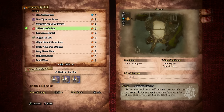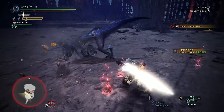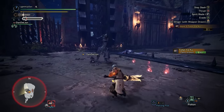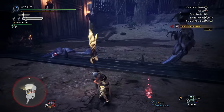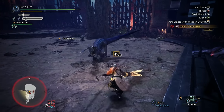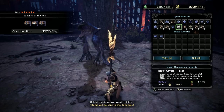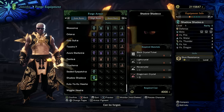Up next, we've got the HR 11 event, A Flash in the Pan, pitting you against three Tzitzi-Ya-Ku inside the arena. Focus your damage on the head, and if you can come in with three stun resists, you'll be immune to its blinding stunning attack — this makes the fight so much easier. You can even get them to stun and blind each other. Tenderize, aim for the head, go for wall bangs when not enraged, and you should be good. You'll be rewarded with a black crystal ticket or two. Craft the Shadow Shades Alpha Armor at the smithy — a rarity 5 armor with three level 1 decoration slots and one level of stun resist.